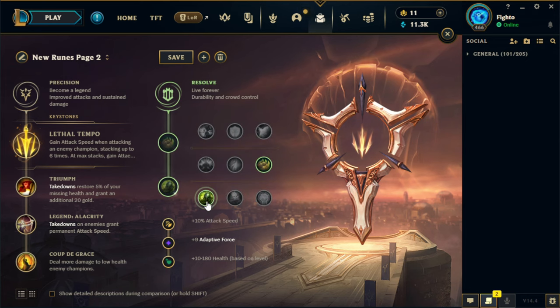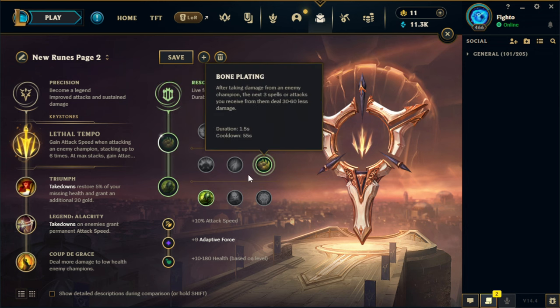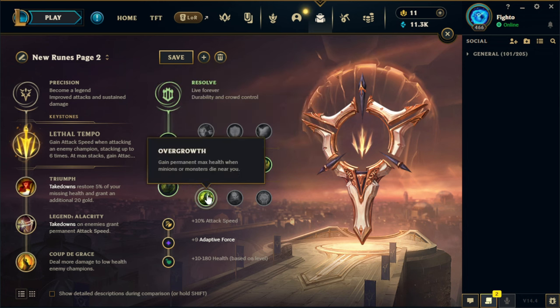Overgrowth is kind of the most gold-value rune. It gives you about 400 gold when you stack it up toward the mid game — around 3 to 500 gold — and it doesn't ever stop scaling. It's a great way to allow yourself to build full damage while also not being one-shot by assassins.